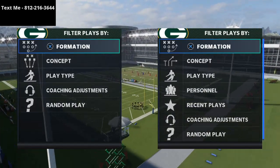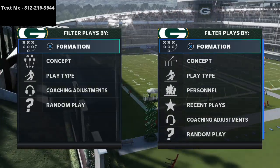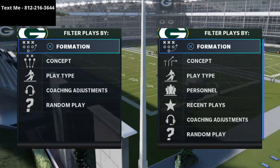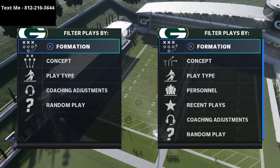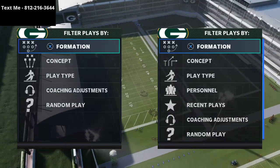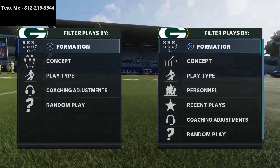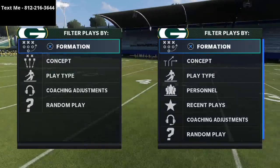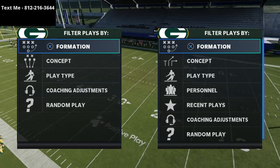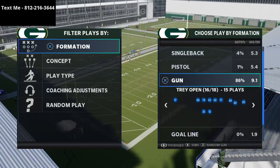Better understand when to run certain runs against certain fronts, against certain packages, and against certain concepts. What we're going to do today is talk about that as it relates to the shotgun in the Arizona Cardinals playbook. The full scheme is in the description with all the passing setups. We're talking about the run game and my top five running plays from the Arizona Cardinals playbook in Madden NFL 21.